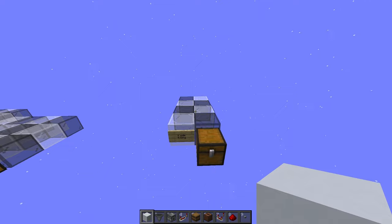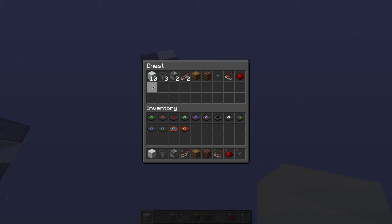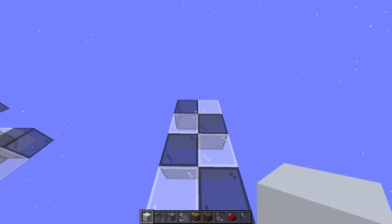Over here we have a two-wide by four-long area. These are the materials you'll need: some building blocks, hoppers, two droppers, two repeaters, a barrel, a jukebox, a button, a comparator, and a redstone dust.